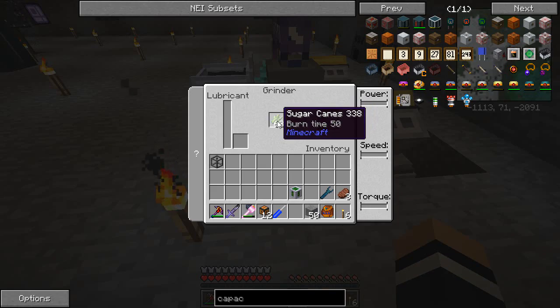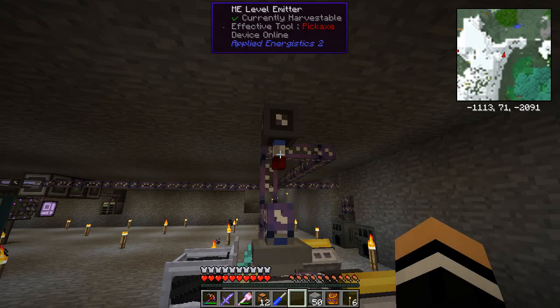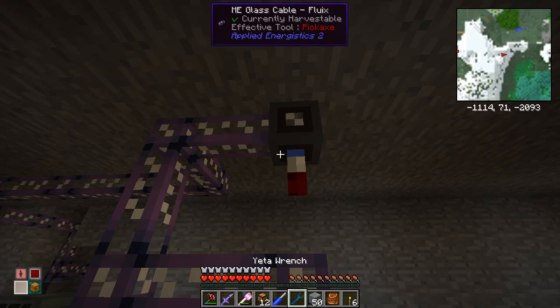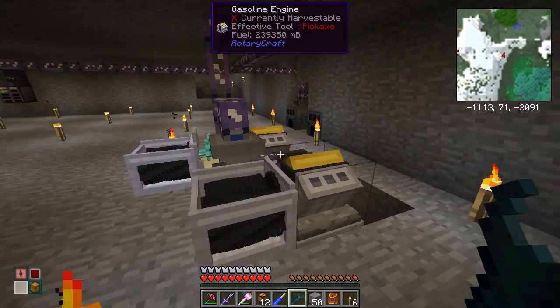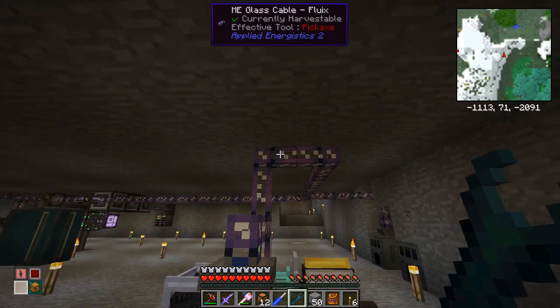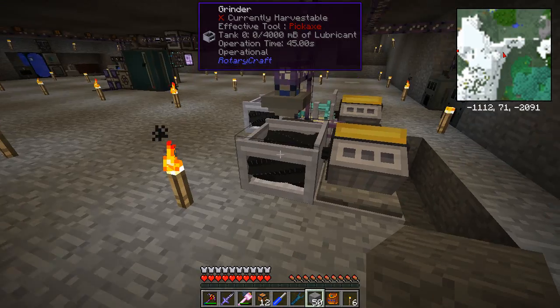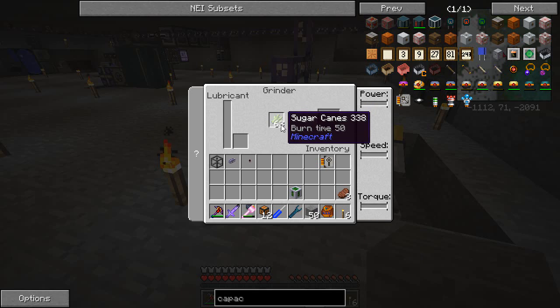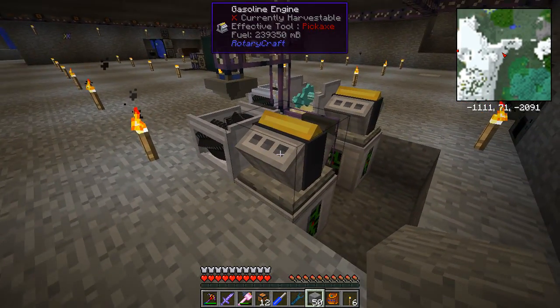There are 63 ethanol crystals in there already. I'm going to remove the redstone card — that frees up a channel on my Applied Energistics network — and this is just going to stay completely stocked with ethanol crystals. There's 64 now, but it doesn't matter because it's not going to grind up until the motor starts.